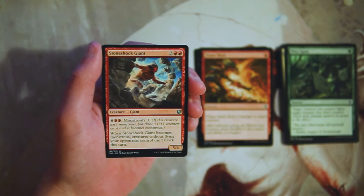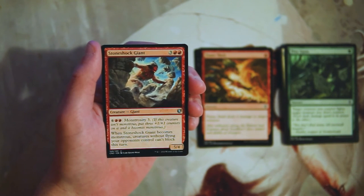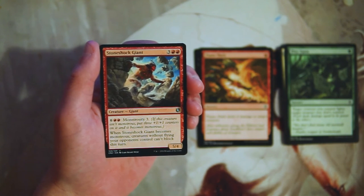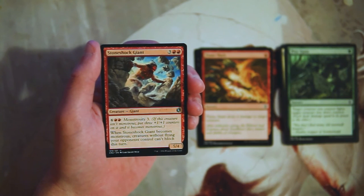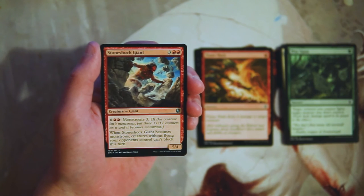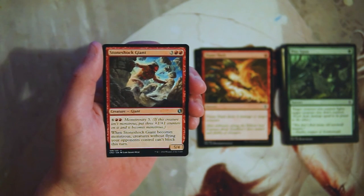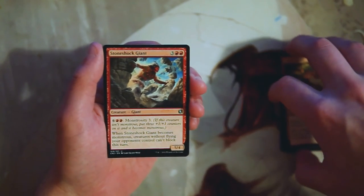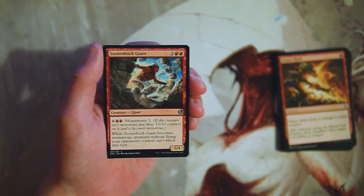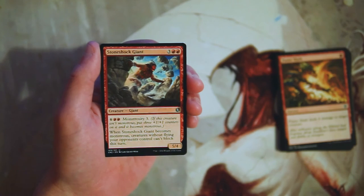Stone-Shock Giant is three and two red for a five-four. It features Monstrosity three — you can pay six and two red, and if the creature is not monstrous, you put three plus-one-plus-one counters on it and it becomes monstrous. That basically means it can't be triggered more than once. When it becomes monstrous, creatures without flying your opponents control can't block this turn. Essentially this is going to come in as a five-four beater, and hopefully in a couple of turns you can make it monstrous, at which point you ideally swing to win the game. This is a pretty solid bomb for a red deck. Five mana is really top of the curve, but it does provide a mana sink late game and a way to push in extra damage. Definitely the one I would pick so far.